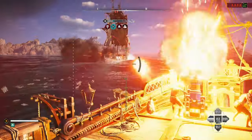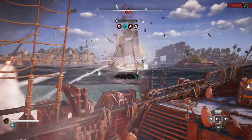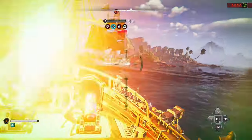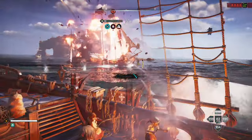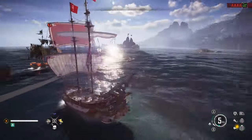Hello, welcome everyone. Phoenix 6-1 here with another Skull and Bones video. This is the new ship that you can get while progressing through the Smuggler's Pass for this season — this is the Bark. It is a medium-sized support ship.